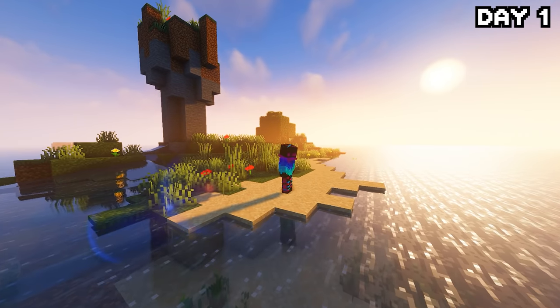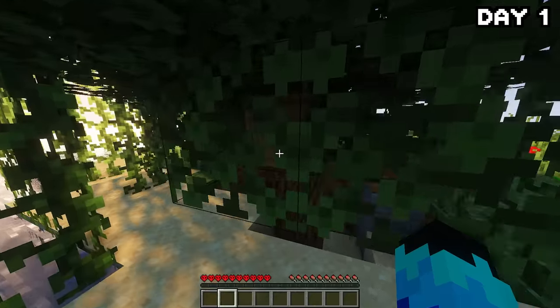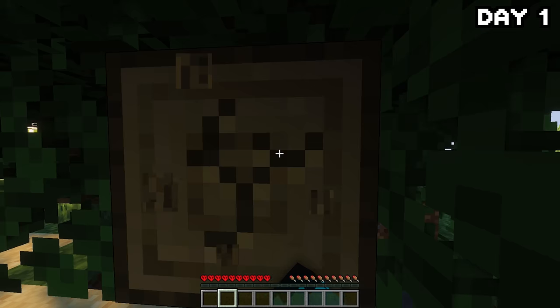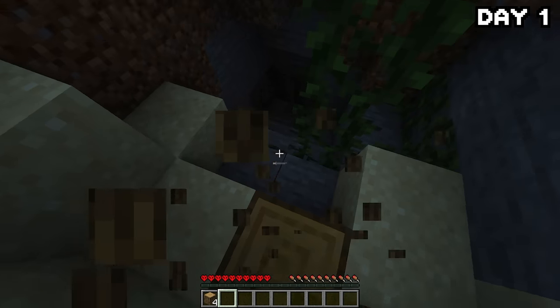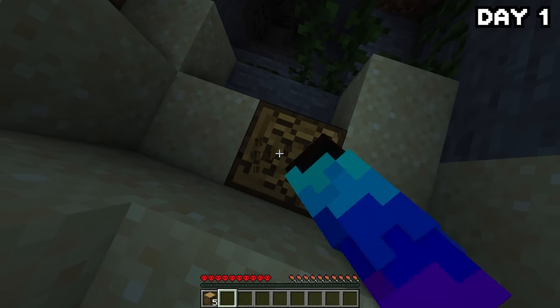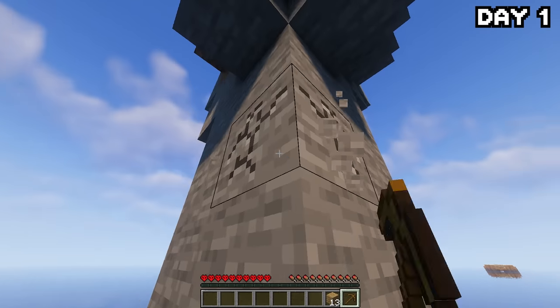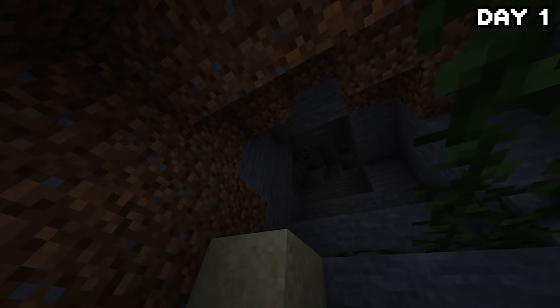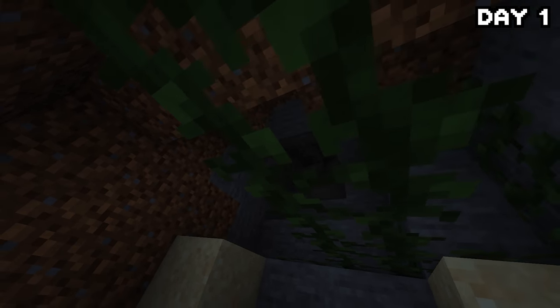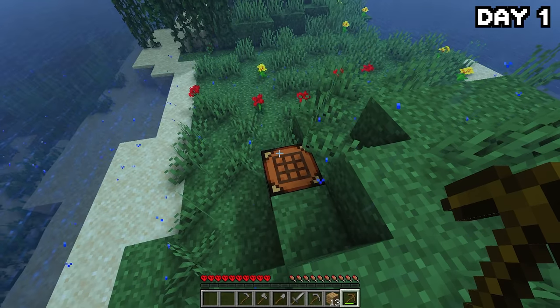Day one on this lonely little island stranded in the middle of nowhere. We began our journey by chopping down the singular tree on the island. Whilst grabbing the wood, I noticed a cave right next to it, but instead of risking death this early on, I got my stone from a big rocky shard on the island instead, because that cave looked quite ominous. After grabbing some basic tools, a storm rolled in and it began to rain — kind of an omen of how well this 100 days is going to go.